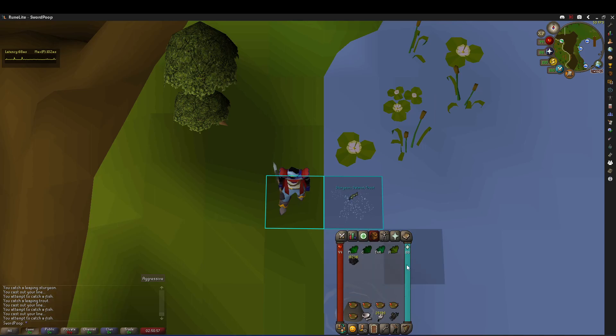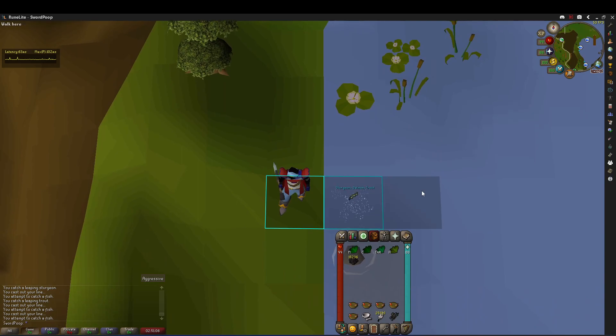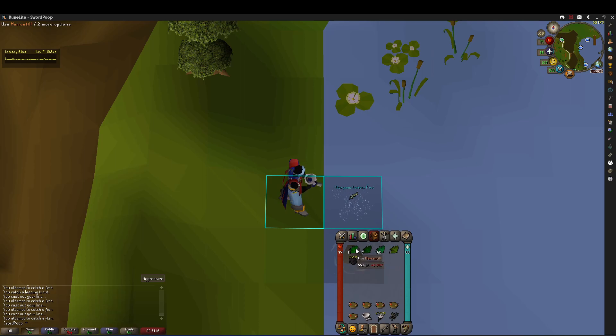This method is useful because you don't have to worry about emptying your inventory because you'll be emptying your inventory as the fishing happens. So the rhythm to go for this is 1-2-3-4, repeating continuously.